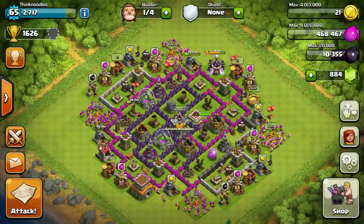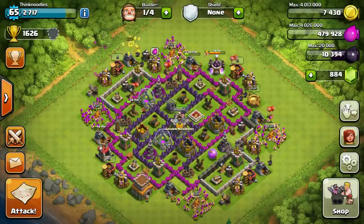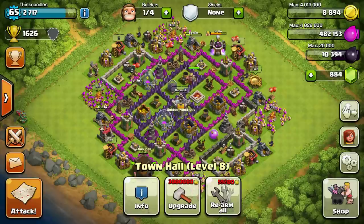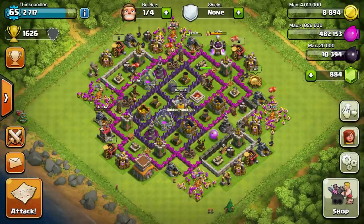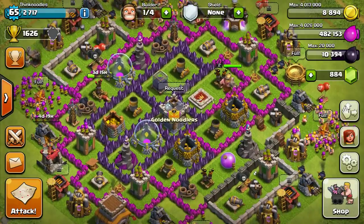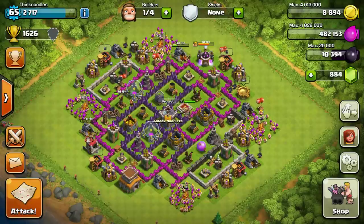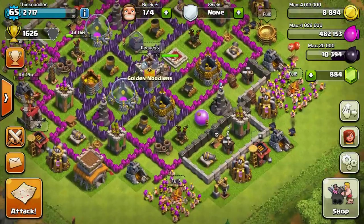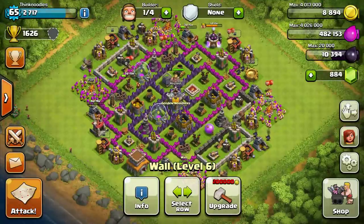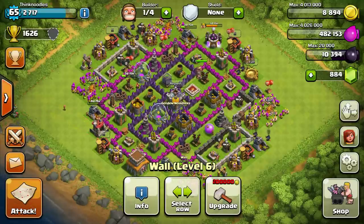The new base is complete and I got some money so I can maybe make a raid. It's a farming base, so my town hall is way out here so people can come in, get their trophies, and hopefully leave all my resources alone. The stuff in the middle is not easy to get into — there's a lot of overlapping coverage. I'm still missing a couple of things and I think I built one side a little wrong, but it should be okay.